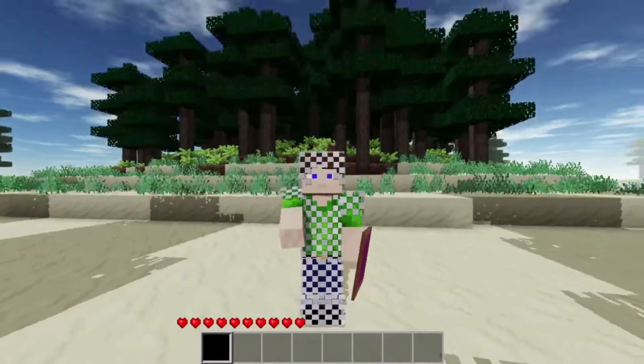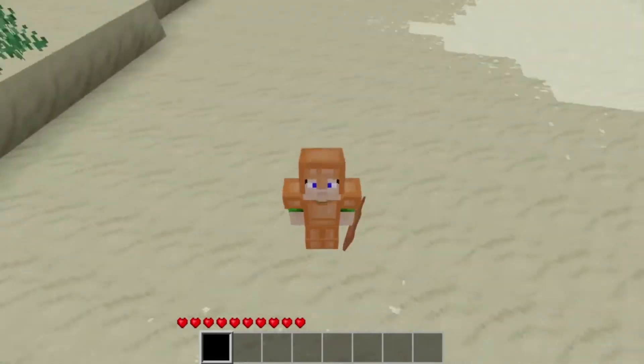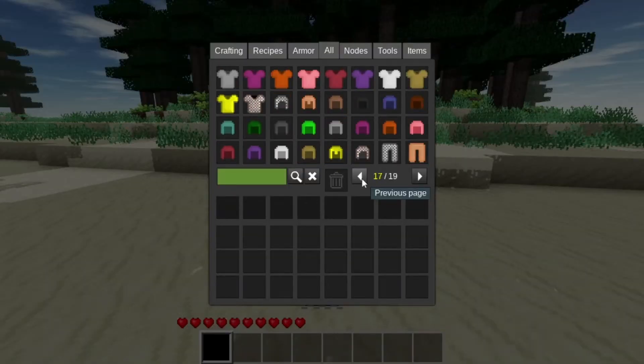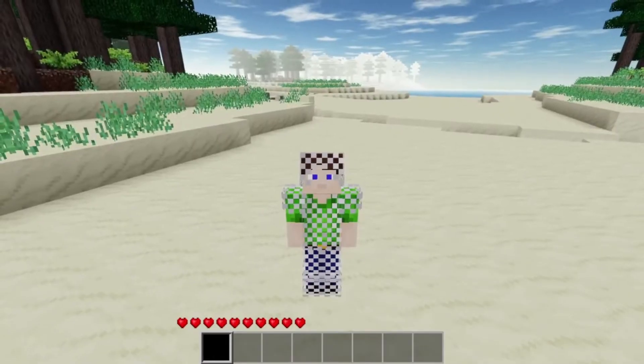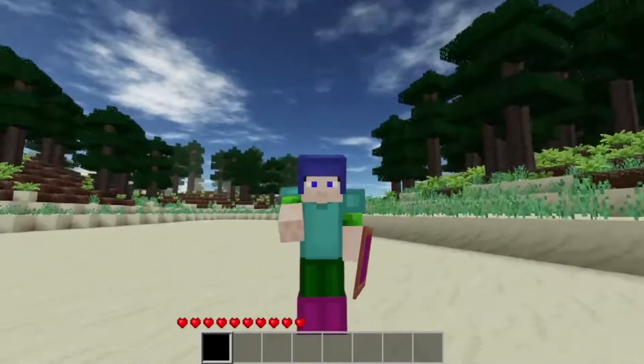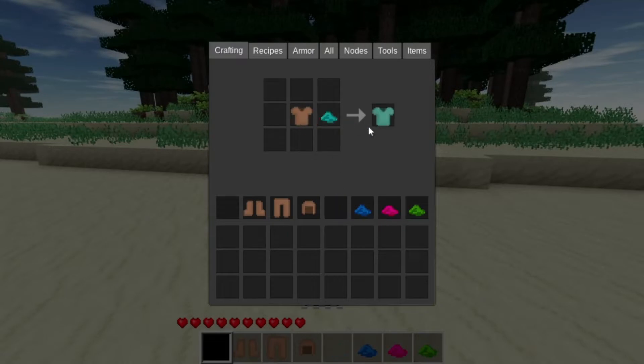Number 1. The Extra Armor mod is an addition to the well-known mod 3D Armor. This mod adds some really cool new armor sets, including Copper, Mese, Chainmail, Studded Chainmail, and Double Leather Armor, which in my opinion has got to be the coolest addition to this mod.